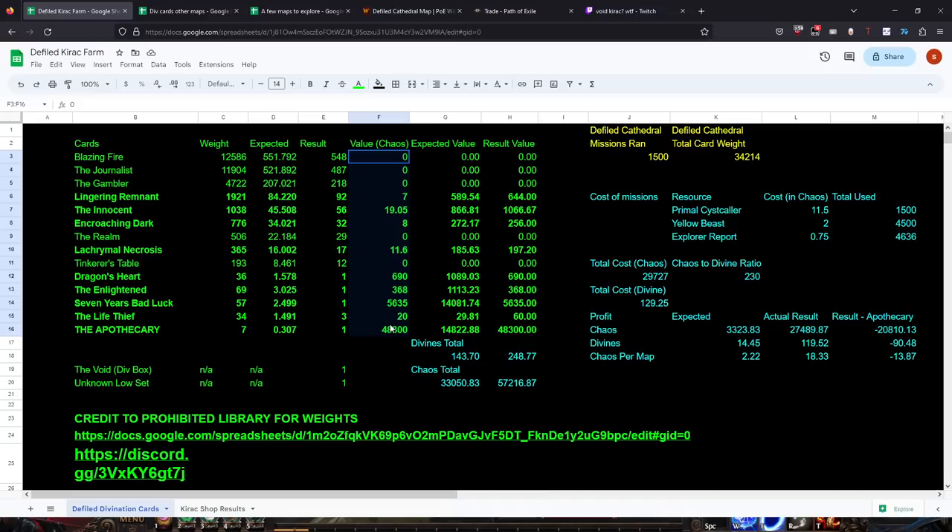I've attributed the value of a full stack for the cards dropped: things like Blazing Fire, Journalist, Gambler, Realm, and Tinker's I have zero value for right now. Tinker's Table definitely has value - it gives you five random fossils, and at worst that's one chaos, at best several hundred if you hit Fractured Fossils. Journalist is another interesting card since people buy and sell veiled items to get unveiled crafts, like needing plus one projectile or plus one pierce to craft onto an item. So realistically you can attribute values to these things, but for now I have not.